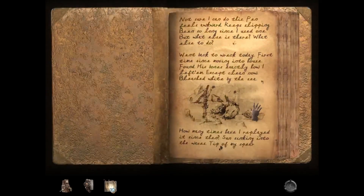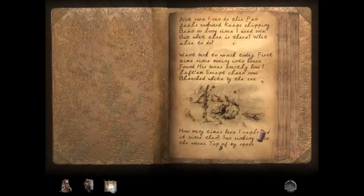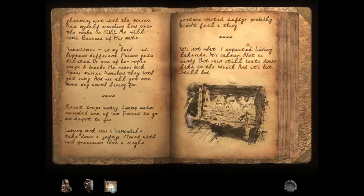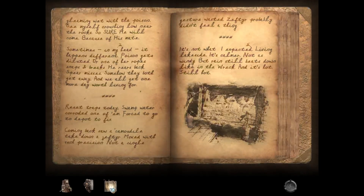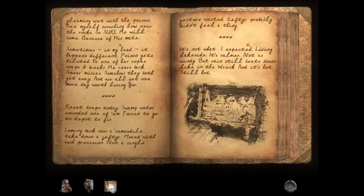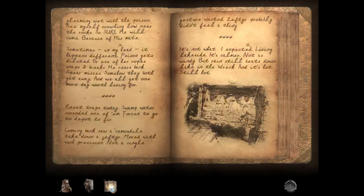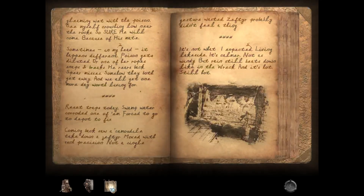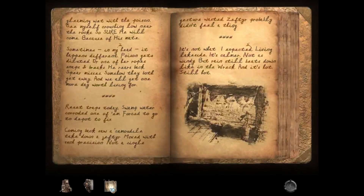How many times have I replayed it since then? Sun sinking into the waves. Tip of my spear gleaming wet with the poison. See myself crouching low near the rock, so sure he will come because of his mate. Sometimes in my head it happens different. Poison gets diluted. Or one of her ropes snaps and breaks. He rears back. Spear misses. Somehow they both get away. And we all get one more day worth living for.